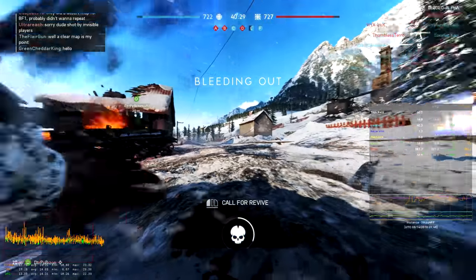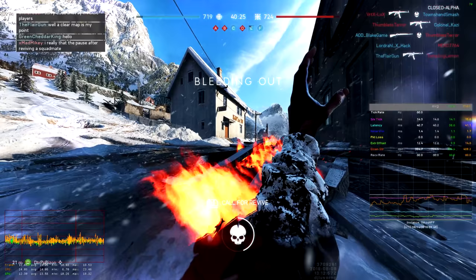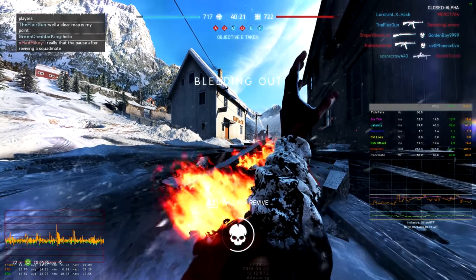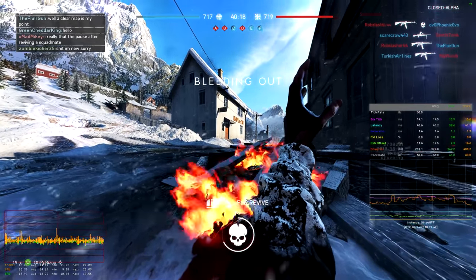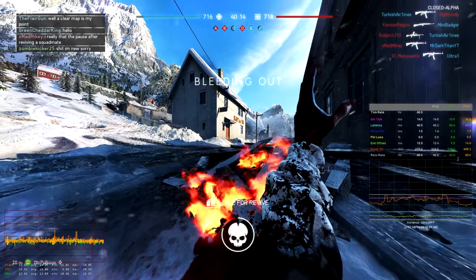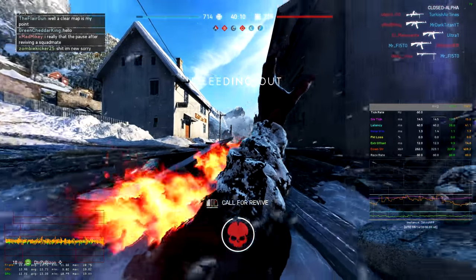The STG and the Brynn are noticeably different. The STG has a lot more recoil now, and the Brynn, on the other hand, has gotten a buff and it's a lot better now, as far as I can tell. Other than that, nothing really has changed in the game.